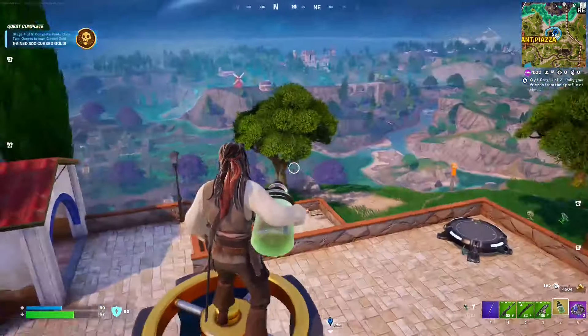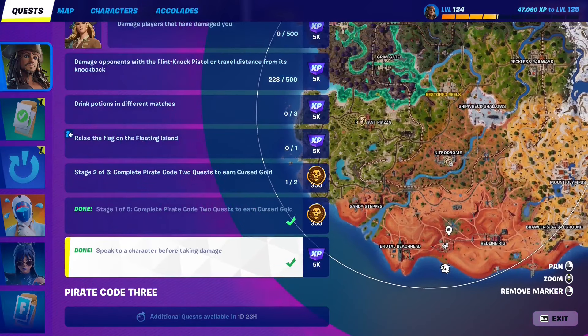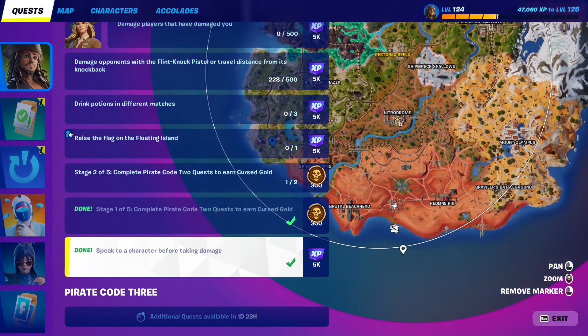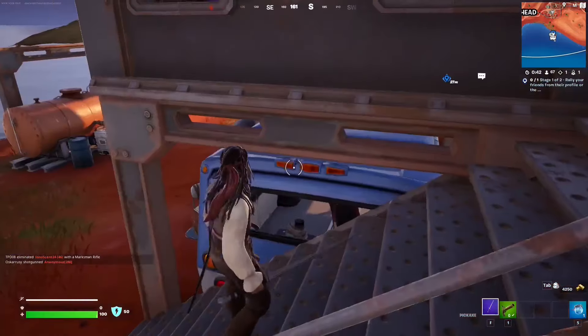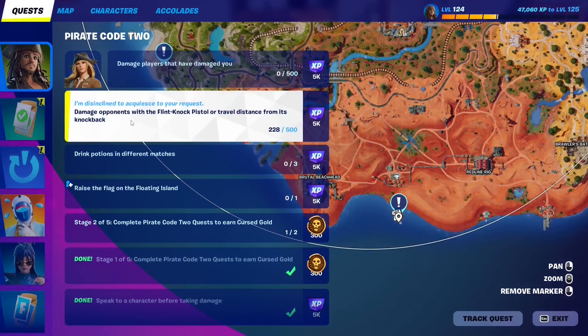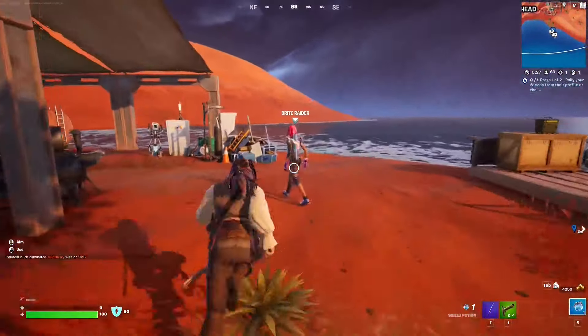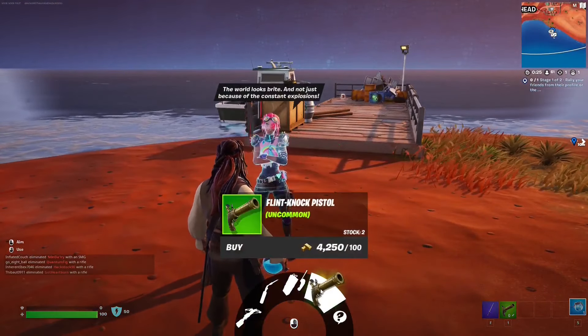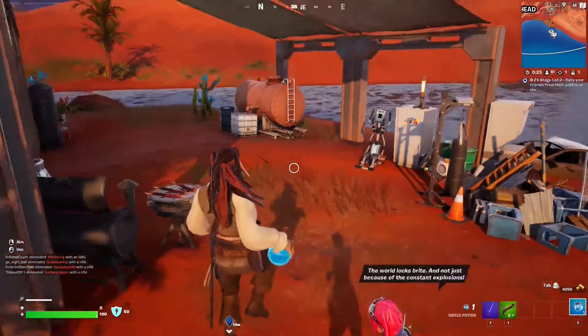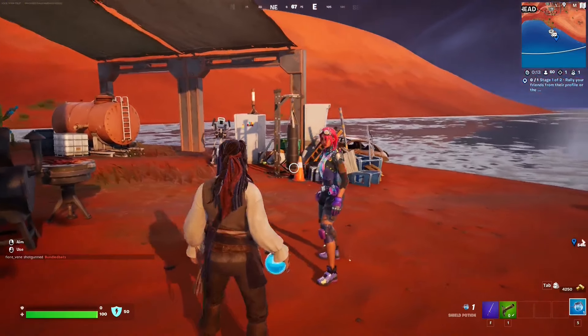For this pirate quest you have to speak to a character before taking damage. All you have to do is make your way to any character — I went to Bright Raider because I also need the flintlock pistol for another quest. I highly recommend completing two quests in one go: come here, talk to Bright Raider, she sells the flintlock pistol for 100 gold. Just make sure nobody has hit you before you talk to her — that's the only condition.